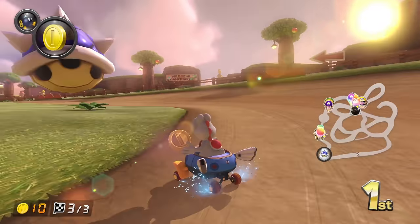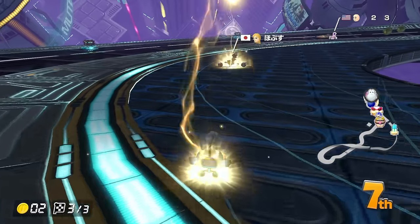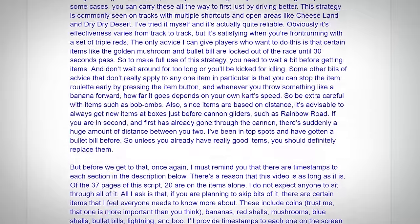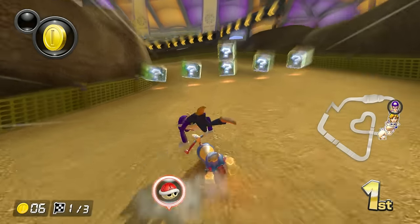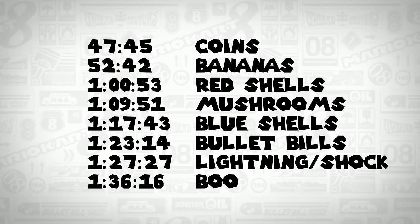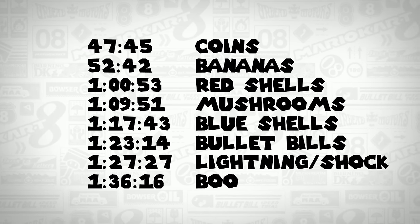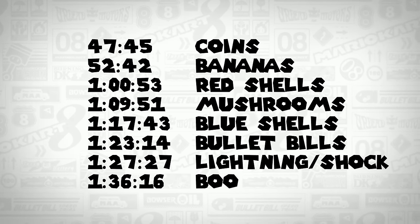But now let's move on to everyone's favorite part of Mario Kart: the items. There are timestamps to each section in the description below — use them. Of the 37 pages of the script, 20 are on the items alone, and I do not expect anyone to sit through all of it. The items I feel everyone needs to know more about include coins, bananas, red shells, mushrooms, blue shells, bullet bills, lightning, and boo — I'll provide timestamps to each one on screen right now.